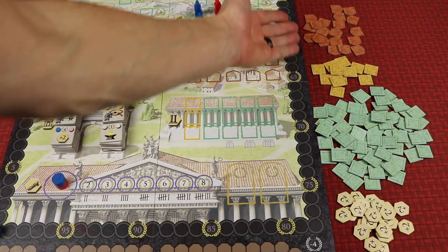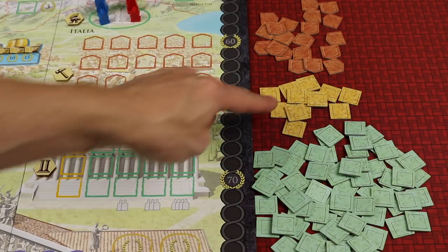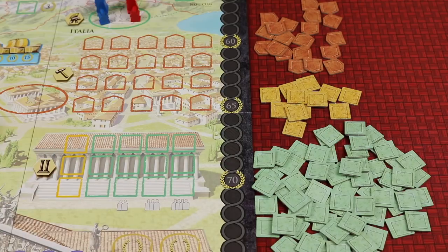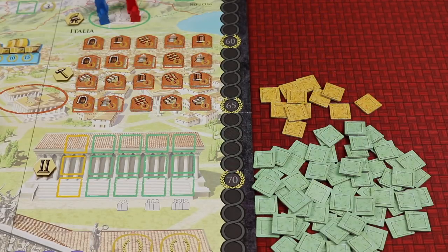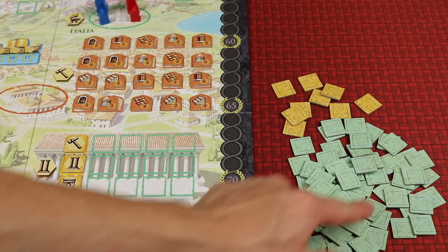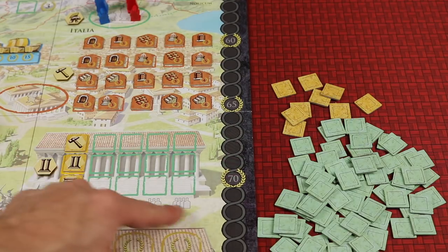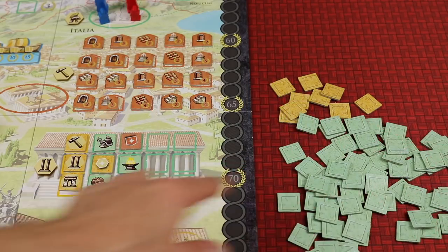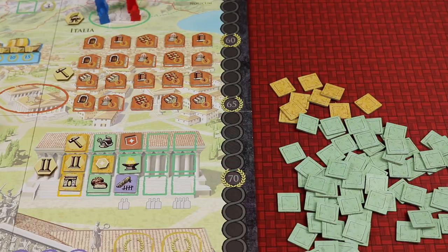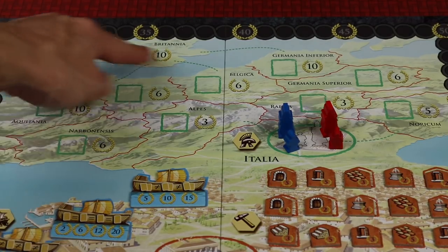Next place the construction tiles, extra action yellow tiles, and green forum tiles face down on the right side of the board in their matching spots. Shuffle all 20 construction tiles and place them in their spot. Then randomly take three and place them face up in the three yellow spots. For forum tiles, fill columns depending on player count: two columns for two players, three for three players, all columns for four players. Also randomly place one forum tile face-up in the green box of each province.